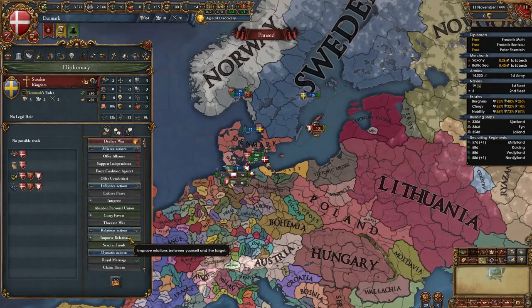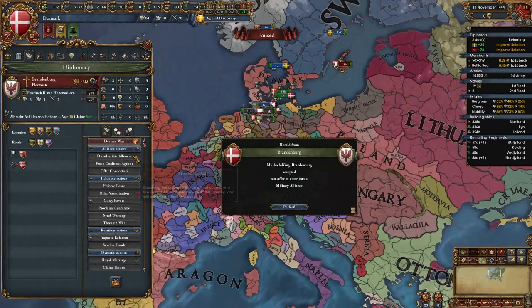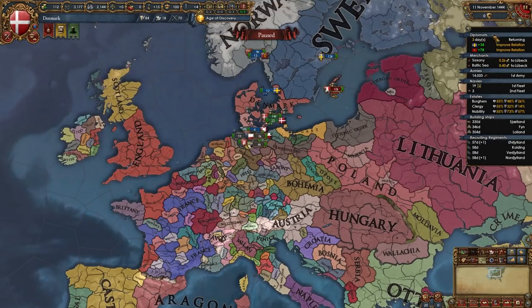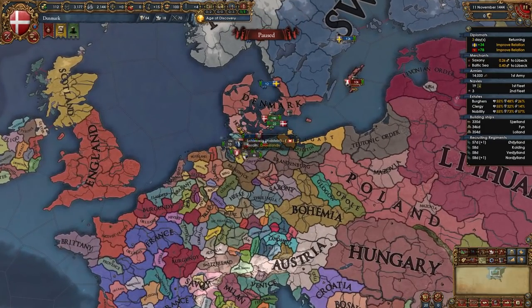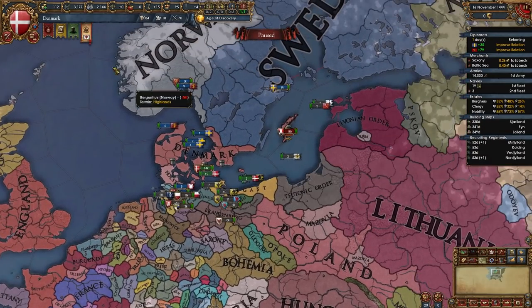Use diplomats to improve relations with Sweden and Norway. With the last diplomat, try to get some allies — I'm going to ally Brandenburg. One ally is enough until you get a free diplo slot. Once that diplomat returns, improve with Holstein and royal marry them first.